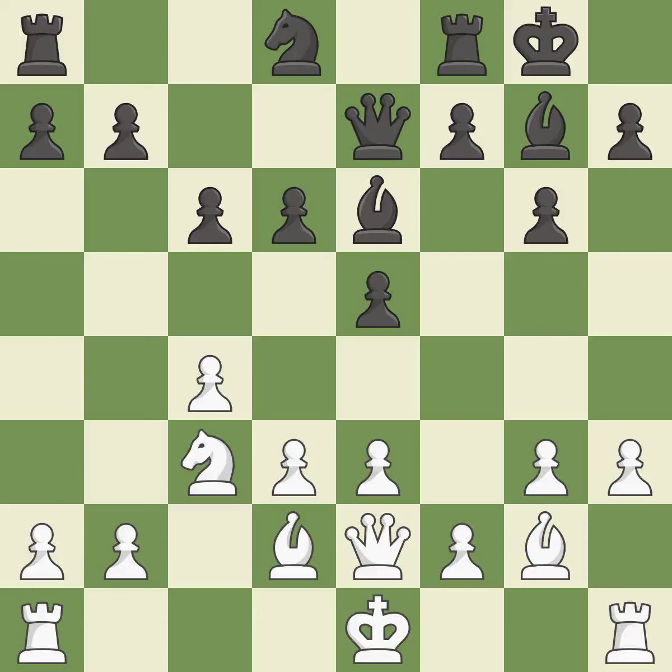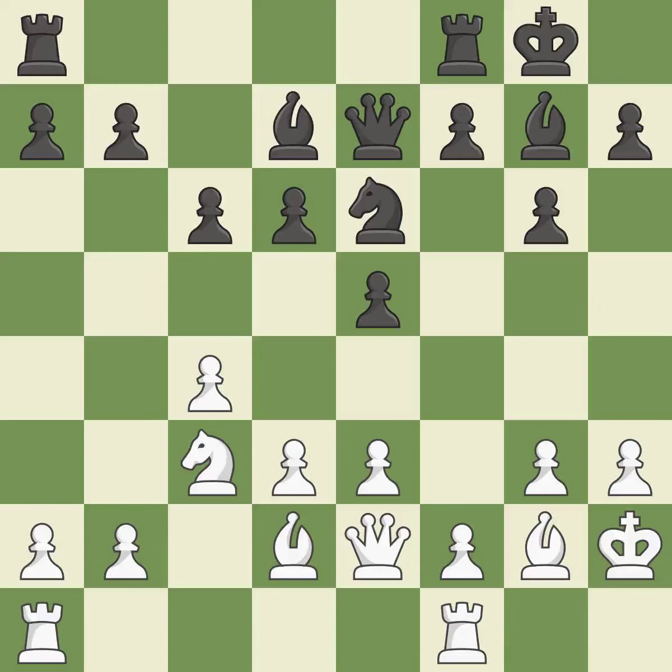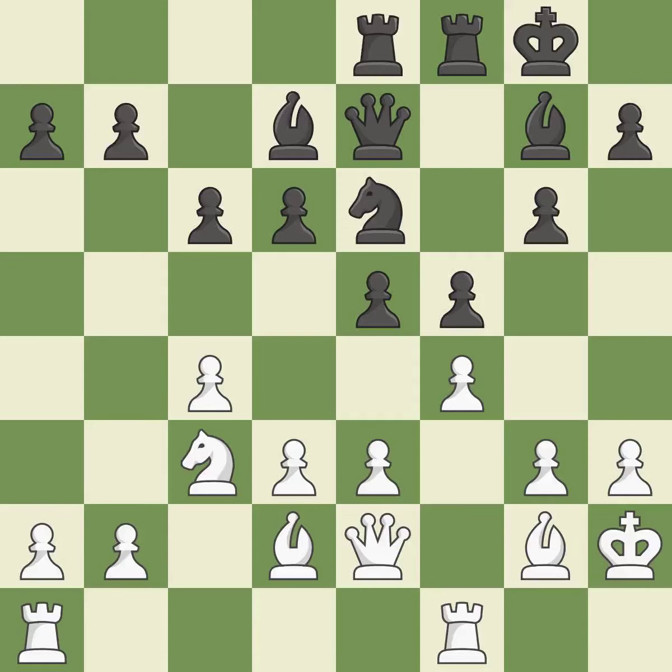There were worse maneuvers, but there were also much better ones. A powerful play. The rooks are linked by this, making it easier for them to work together in the future. Now that the rooks can see one another, they can defend one another. While not a mistake, that is also not the wisest course of action. Among the best actions. This hits in the middle and prevents the opponent from gaining ground. By moving a rook from its starting square, this activates it. A rook enters the action after developing outside of its starting square.